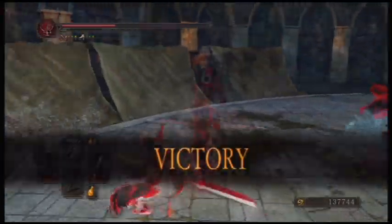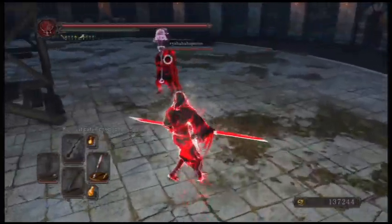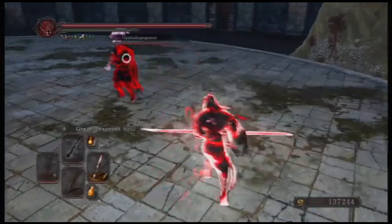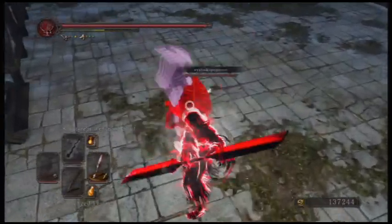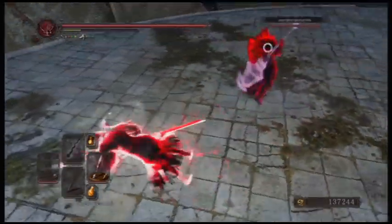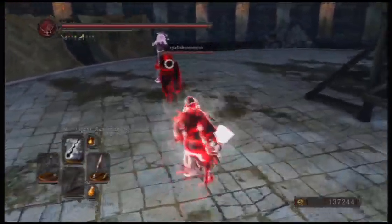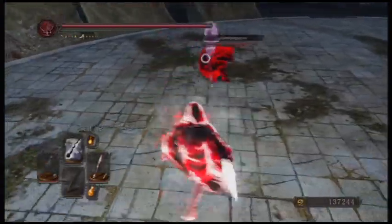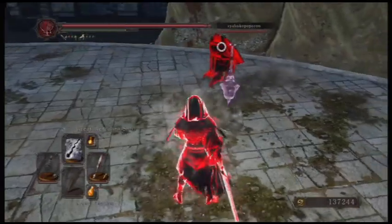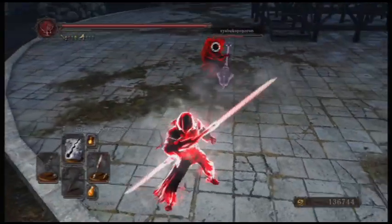So you slap on a Sunlight Blade with it, we're talking about an R2-R2 attack for 1,100 to 1,400 damage. Two-hand an R1-R1 — 1,000 plus. Insane. What I say is completely OP — well, you can parry it pretty easily, but it's still going to be a risk because it does so much freaking damage.